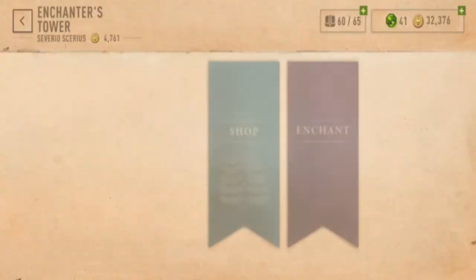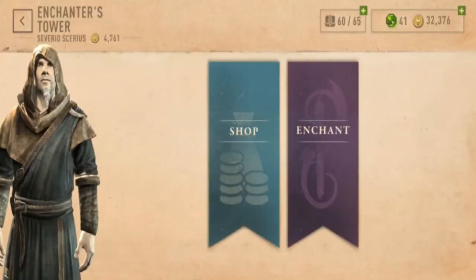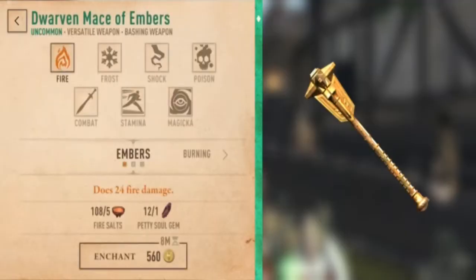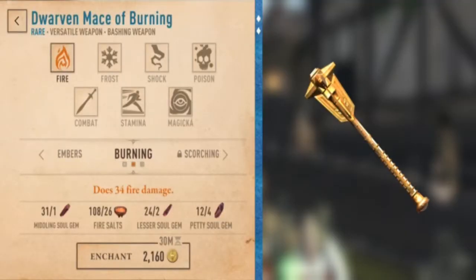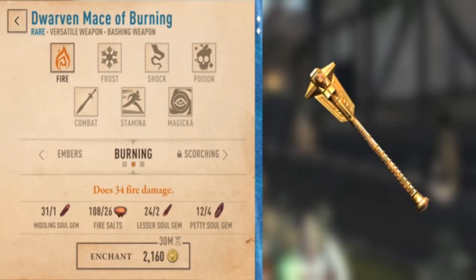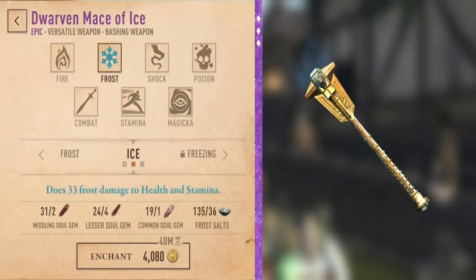So, once you do have that, you can go in. Go to enchant. Let's do this dwarven mace. Embers is the first level, burning is the second. So, just by enchanting it once here, we can get it to rare and even epic.